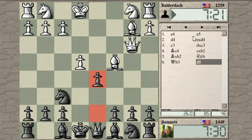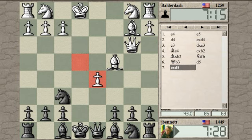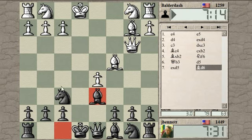This opening is called the Center Game when it's just E4, E5, D4 — but after E takes D4 and C3, it becomes the Danish Gambit. I always have trouble with it because I confuse it with the Center Counter. Need to stop that pawn from moving because you don't want this battery attacking your pieces.